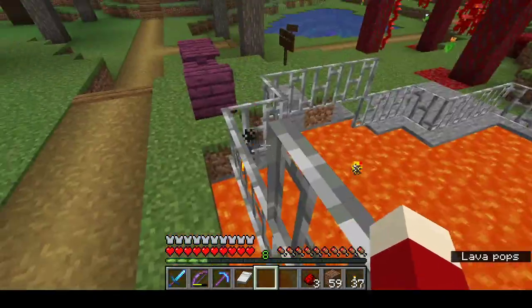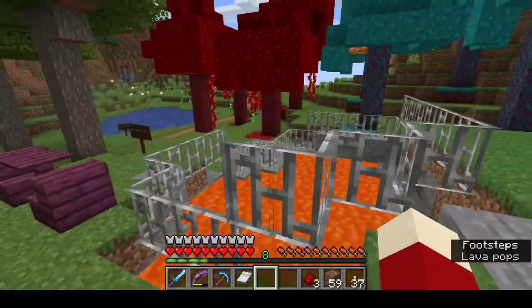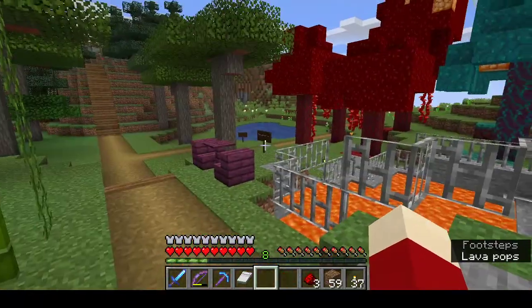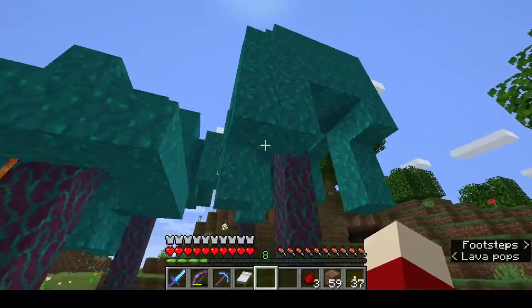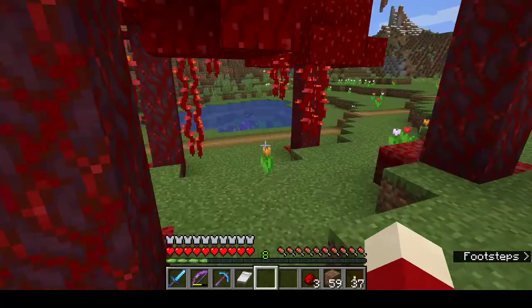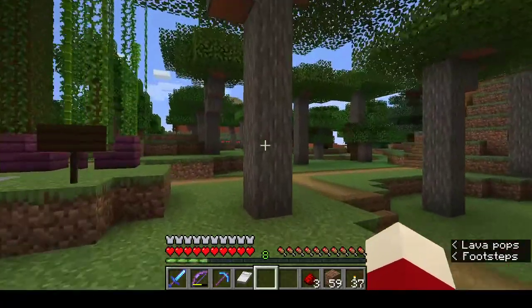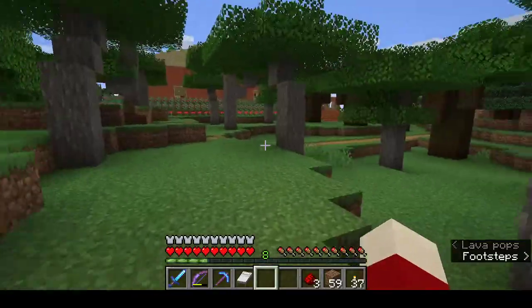On the outer trail here there's a lava pit that was natural to my world, so I just fenced it off so people won't run right into it. Then I put some nether forests on the other side - the warped trees, the blue trees, and then the crimson trees. And then acacia - plenty of acacia here.